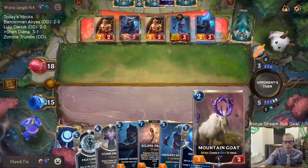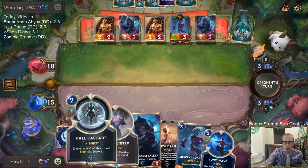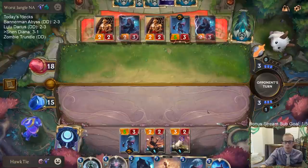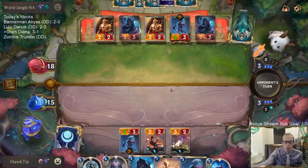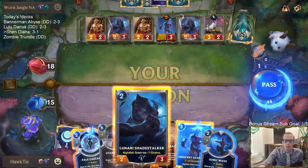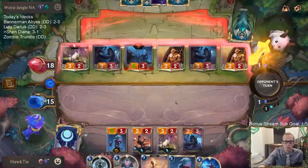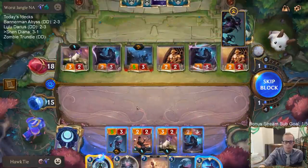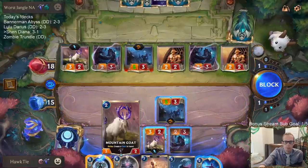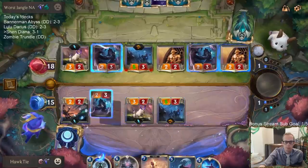My plan is Mountain Goat, Shadestalker, Pale Cascade. If they have Diana, that's their fourth Nightfall, so it will be leveled up — a 3/3 Challenger. Good, no Diana. We can make this Shadestalker a 3/3 Elusive, which matches up well against their Shadestalker. But of course they have their own gem too, so they can make theirs a 3/3 right back.